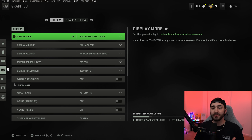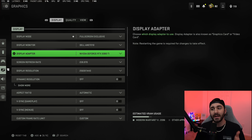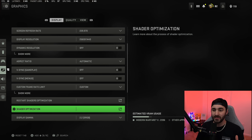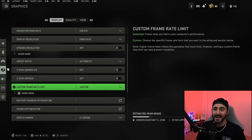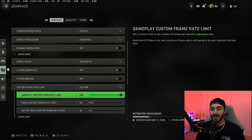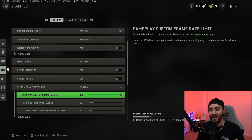Getting into the PC graphics settings: for display mode I'm using full screen exclusive. I'm playing on a 27-inch 1440p monitor with a 3080 Ti. V-sync obviously turn all that off. I use a custom frame rate — setting it to unlimited just overworks your GPU in the pregame lobby for no reason. My gameplay custom frame limit is 300, menu custom frame rate limit is 69, and out of focus is 30.